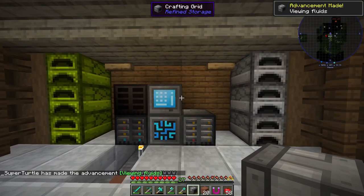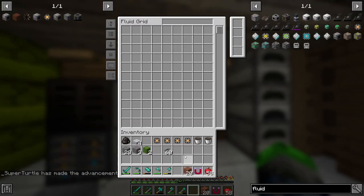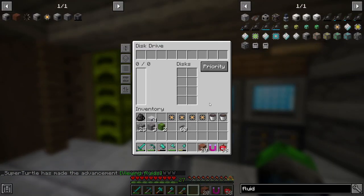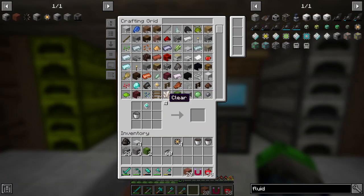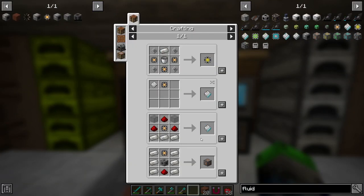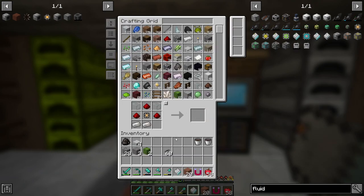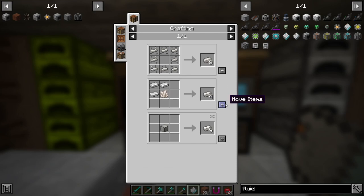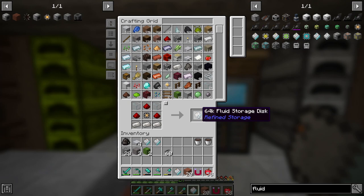I went up and made a fluid grid. Oh - I am an idiot, you can't put the fluid parts in there like that. Stupid idiot. We need to make some more of the proper fluid disk first. Good lord, what am I going to do with myself.